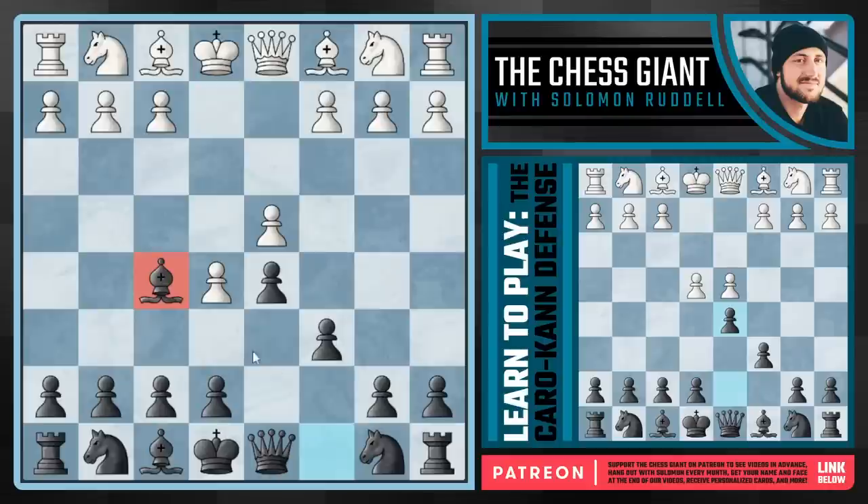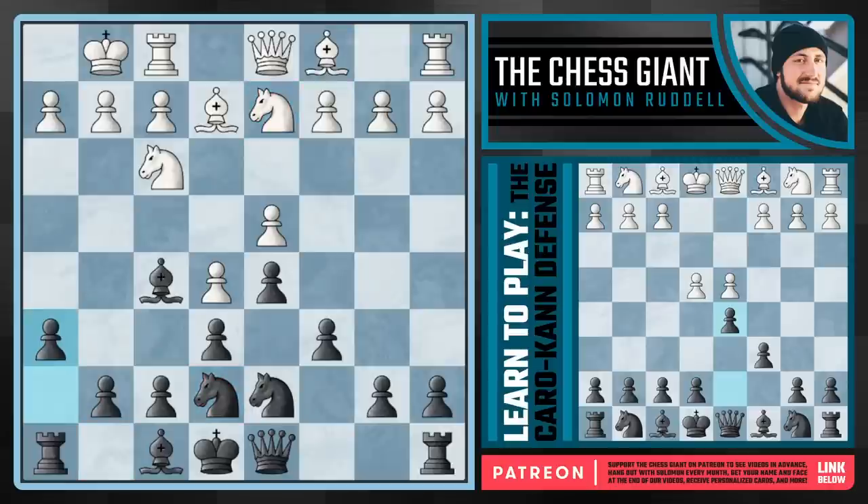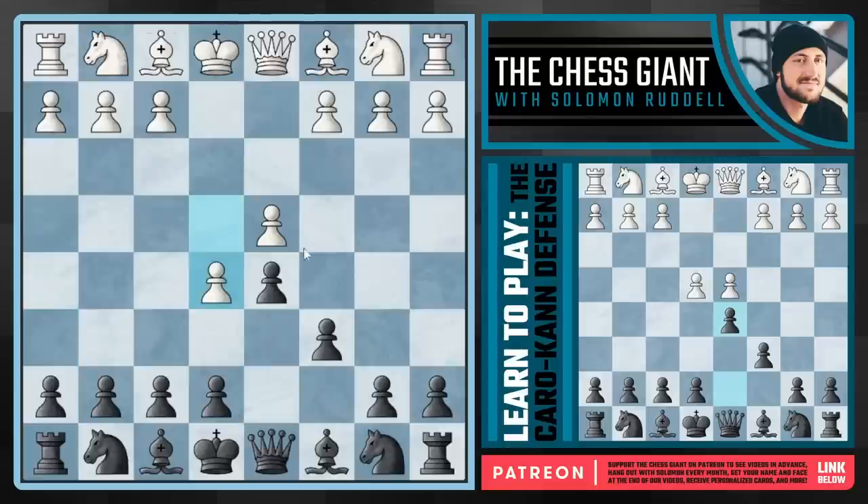I really don't recommend Bf5 for black a ton. Even if white plays Nf3 and doesn't play h4, I still never felt comfortable with this bishop. So going back to this position where white plays e5, I'm personally not a big fan of Bf5. Instead, I really like this option of g6 — a very underrated move, not played very often.